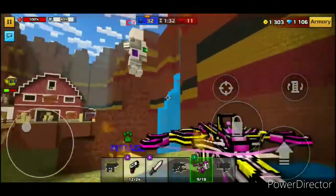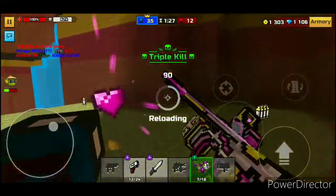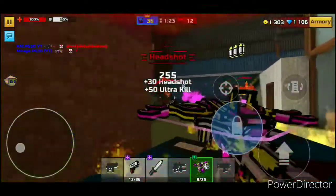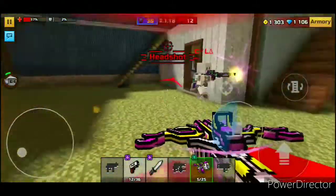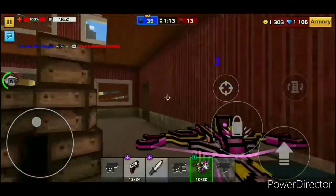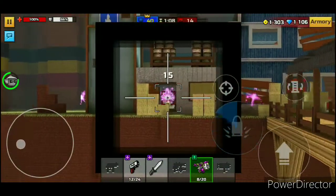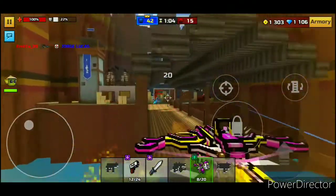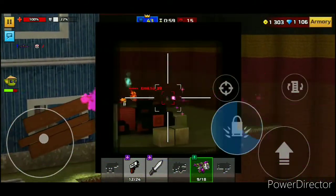I hit every arrow and it was a one-tap, unless he was already low. If you hit almost every arrow, it's a one-tap — you can see he's really, really low after I only hit one arrow. When you snipe it's actually still pretty accurate, and it has bullet travel time sadly, because basically every weapon the developers are adding now has travel time.